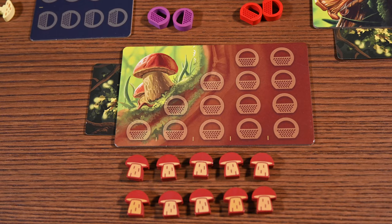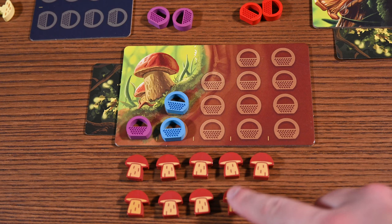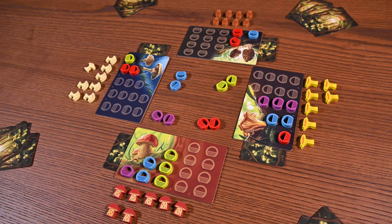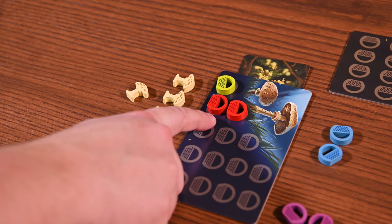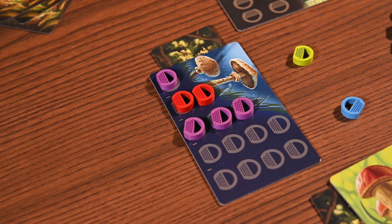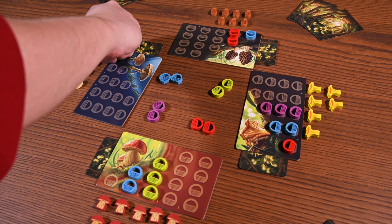In the harvest phase you'll take turns placing baskets to harvest mushrooms. On your turn you'll select a patch and place baskets on the leftmost empty column in order to collect the corresponding mushroom. You have to select the leftmost column and place baskets equal to the number of spaces in order to claim the mushroom from that patch. If you cannot or do not want to place your baskets you may skip your turn. Once everyone has skipped around the harvest phase is over. At this point bonus mushrooms are awarded — the player with the most baskets in each patch gets an additional mushroom from the corresponding patch. If there is a tie, no bonus mushroom is awarded. Also, if at any point mushrooms run out of the patch, no additional mushrooms of that type can be claimed. After bonus mushrooms are given out, the harvest is over and you'll take your baskets and proceed to the next phase.